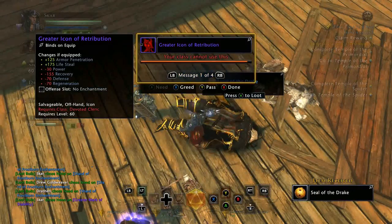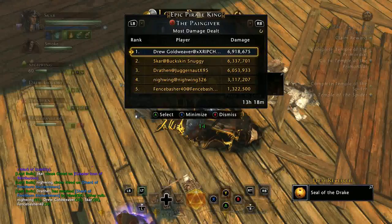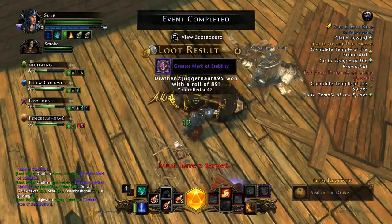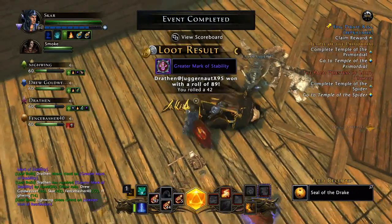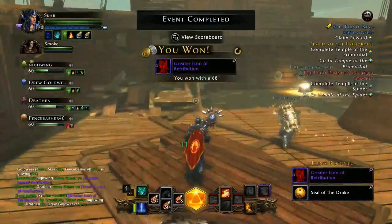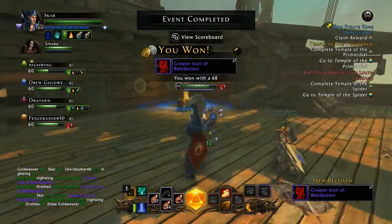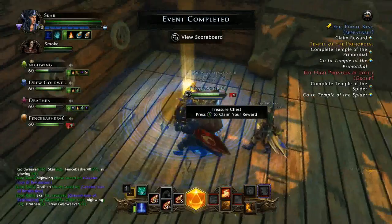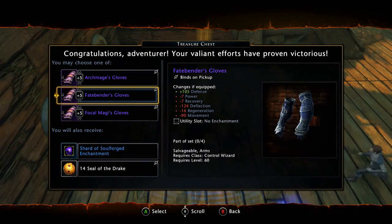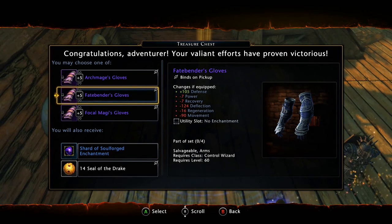Hopefully you guys can earn some good Astral Diamonds out of this and convert it into Zen. If you don't want to undercut for the salvage price, you don't have to — there are people selling for two or three thousand more. Just look up the prices because they will fluctuate. The more items from this dungeon that flood the Auction House, the cheaper prices are going to get — it's based on supply and demand.